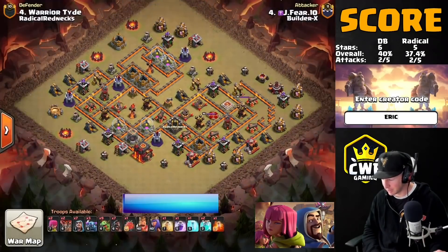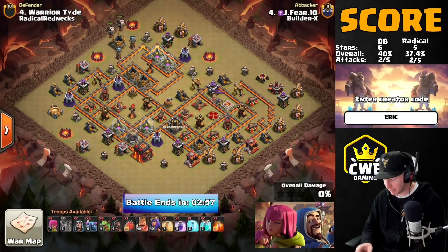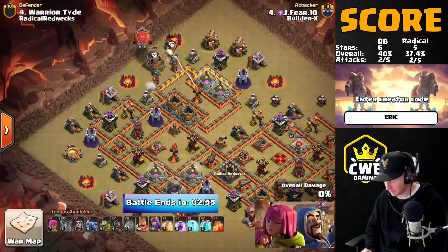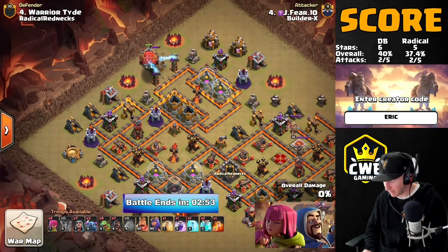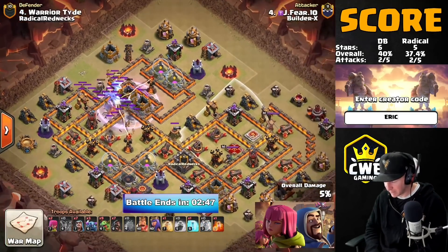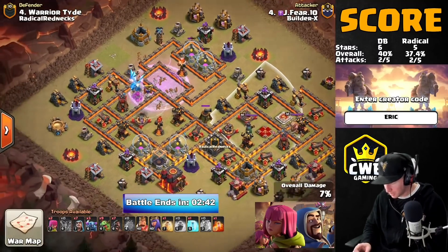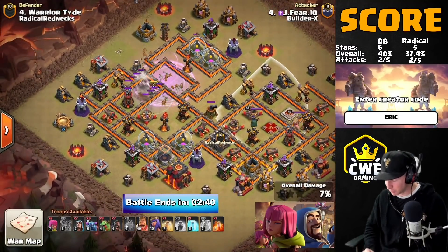Double Barrel striking again to try to lengthen this lead — we have J Fear coming in with a blimp. Starting off with a couple balloons searching for black mines, find some teslas, a couple red mines, no black mines — that's fine. The sweepers are pointing away from where the blimp is coming in, we definitely want that.